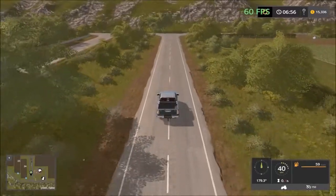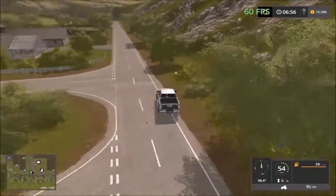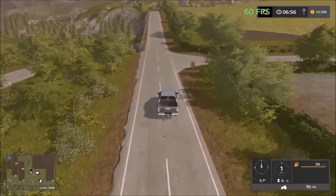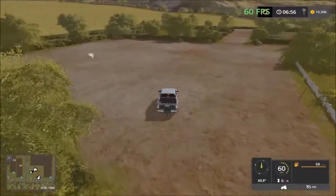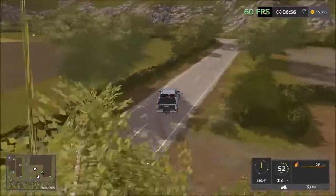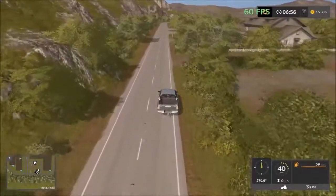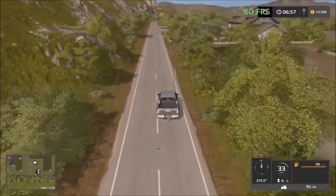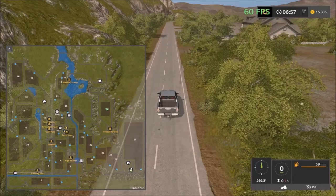The road entrance is on the opposite side so I have to go around. Here we have a house, then the sheep and chickens, and an area for placeables. Let's drive in — yes, you can put placeables here. We have the sheep facility with troughs, pastures, and a drive-through. The chickens are down the road — I'm passing them but not seeing them. I guess you have to buy them too.